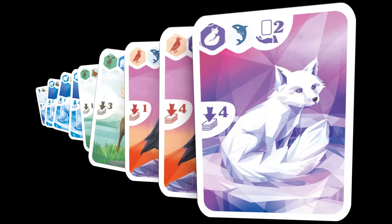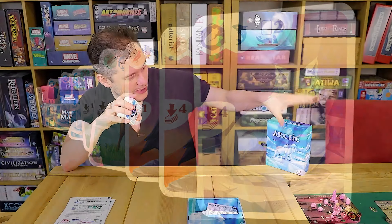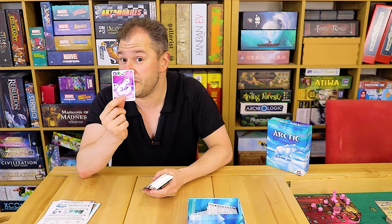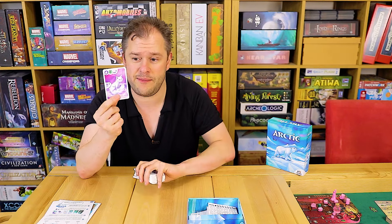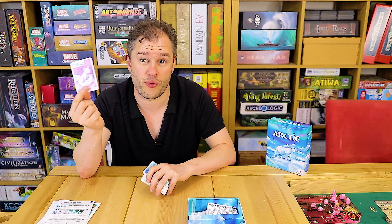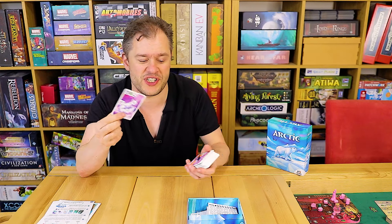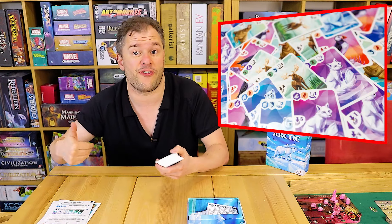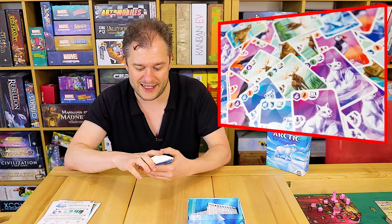The deck is constructed and some cards are removed at random. The whole quirk of this game is that you're building sequences — by sequences, I mean you need the same number of animals in a row. One to six Arctic Foxes in a row, one to six Walruses in a row, that kind of thing. The bigger the sequence, the more points you get. But the more sequences you make of different animal types, the more points you get as well.